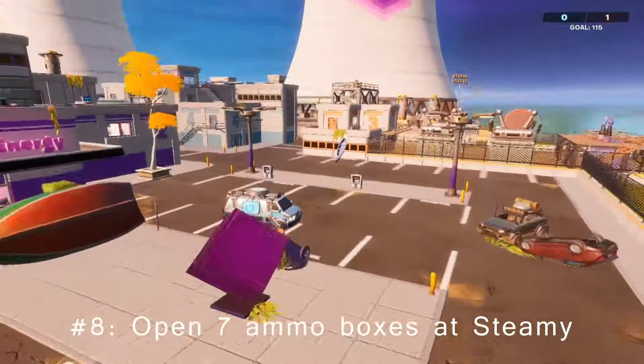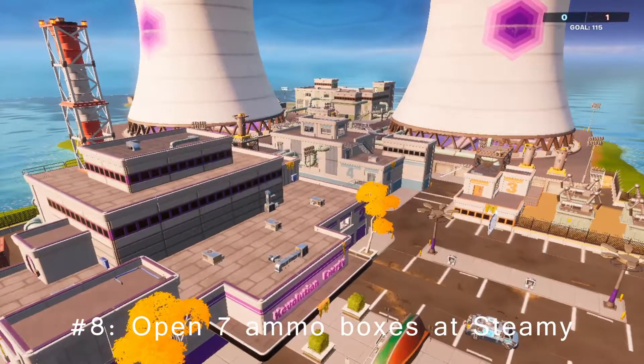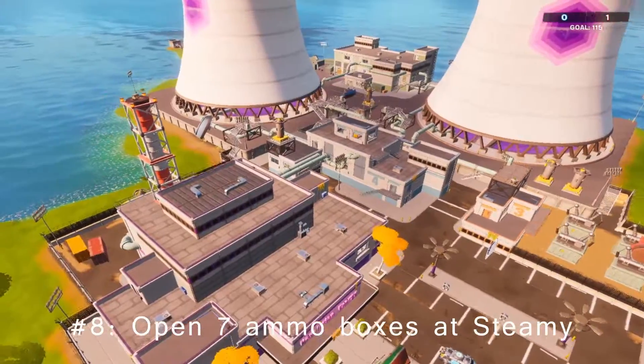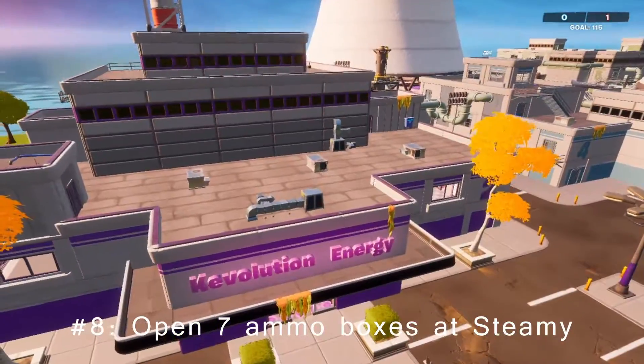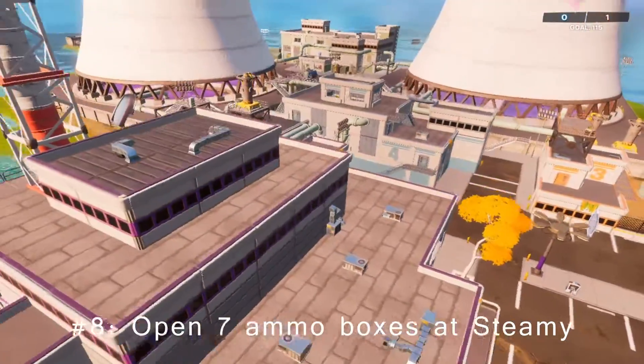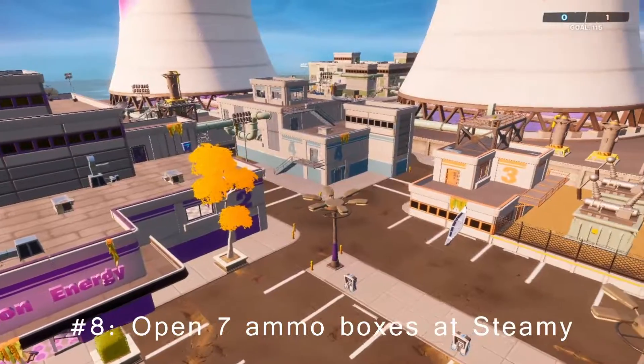Go over to Steamy Stacks and open up seven ammo boxes to finish challenge number eight. I'm not sure which building is the best, but I would assume the biggest one is. So the Kevolution Energy building should be your best bet. Seven ammo boxes and then moving on to the last challenge of this week.